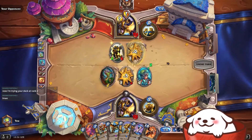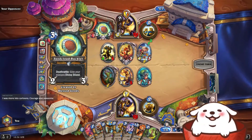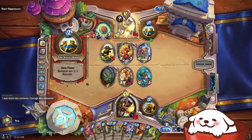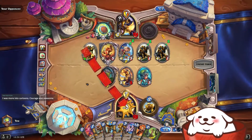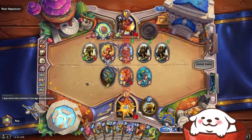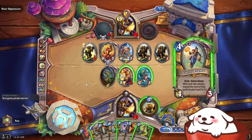You will see how well that will go. Gnome Private? That's the bronze apprentice card. Okay, they get Cariel next turn. Oh jeez. I'm just looking at the board right now.